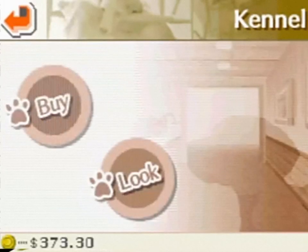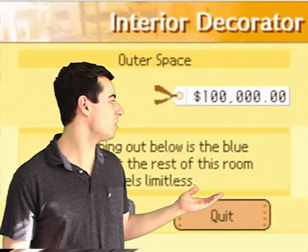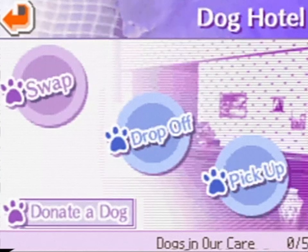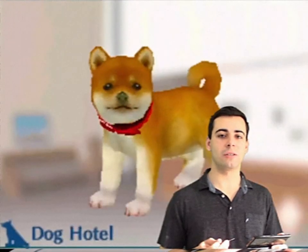You can always make your way back to the kennel if you want another dog — same process as before. We also have three resident dogs you can take a look at whenever you want. There's also an interior decorator where you can change the design of your house, if you can afford it. Last but not least, we have the dog hotel. If you own multiple dogs, you can leave some here and they'll be well taken care of. And if you decide you don't want to keep one of your dogs, you can always donate them here.